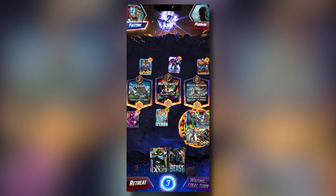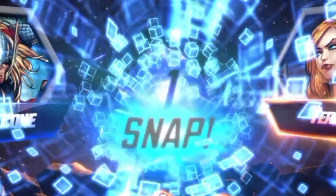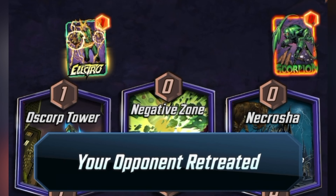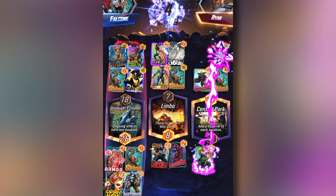Let's talk about snapping. When a player thinks that they're going to win the game, they can snap, doubling the stakes for the game. Like poker, you can snap if you're ahead, or you can snap to bluff to trick your opponent into thinking that you're ahead so that they give up. Each player can snap once each game, and the stakes automatically double on turn 6, the final turn of the game as well.